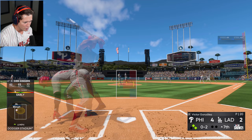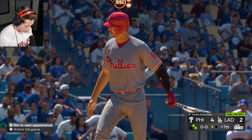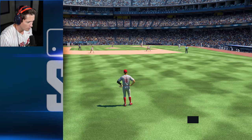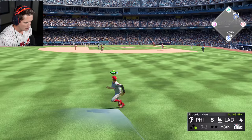Come on now. 0-2 count — don't go out like an idiot. Working for the punch out, and the sinking fastball called strike three — out number one. I just didn't like that pitch. I don't hit those inside pitches well. It is what it is, man. Two for four, with two home runs. We just gotta hold these guys off — we got a one run lead and we need six outs. There's number one, let's go, fellas.